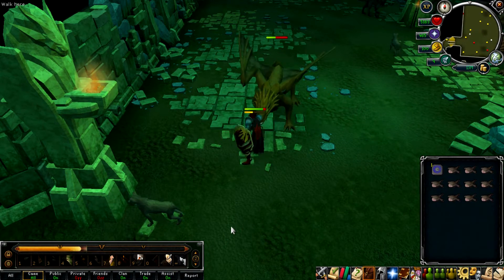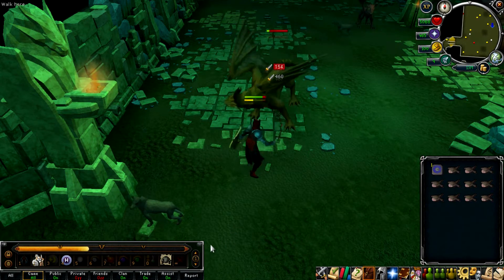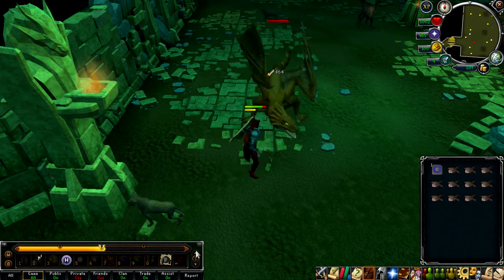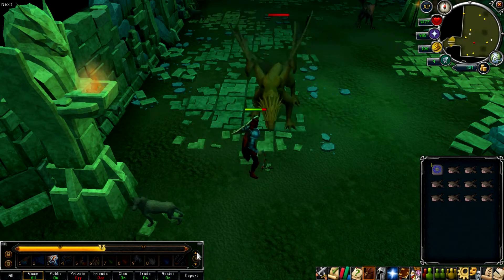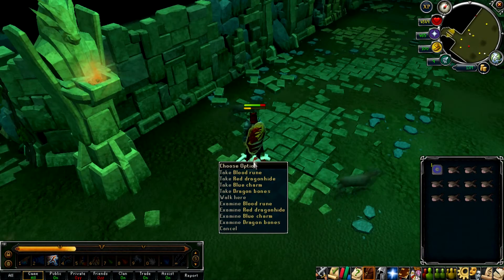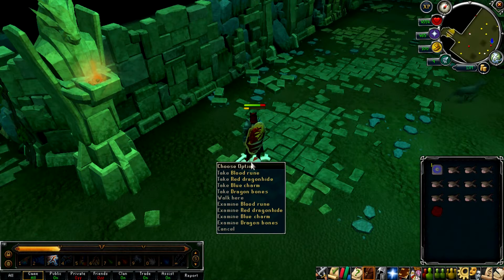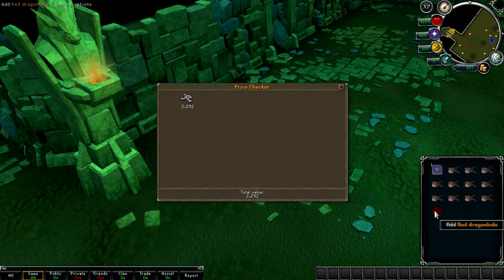We're going to be collecting red dragonhide, which is just over 3.3k each, and dragon bones, which are 2.2k each. This makes your profit per dragon just between 5.6k and 5.7k each. With each dragon only taking around 30 seconds to kill — obviously depending on your level, armor, and weapons — you can roughly make between 50k and 60k in about 5 minutes.